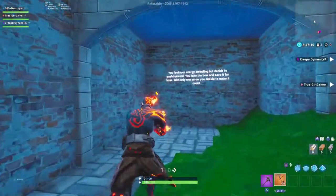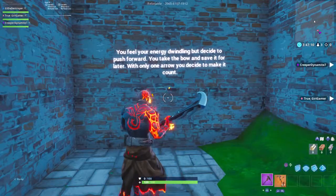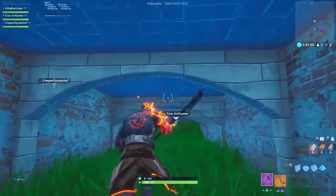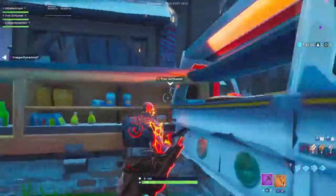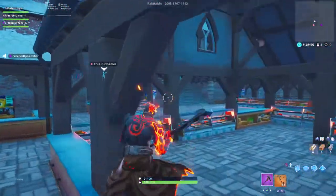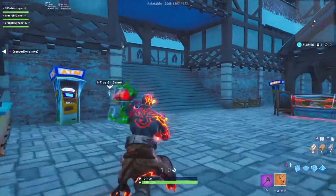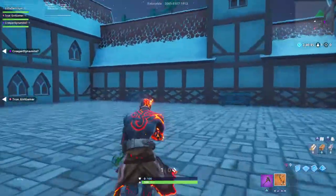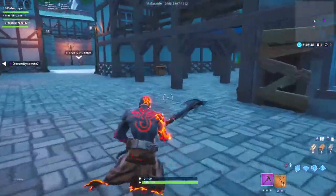You feel your energy dwindling but decide to push forward. You take the bow and save it for later. With only one arrow, you decide to make it count. That's basically all of level four. I lost my grapplers — I accidentally messed up so I had to go back and get them.